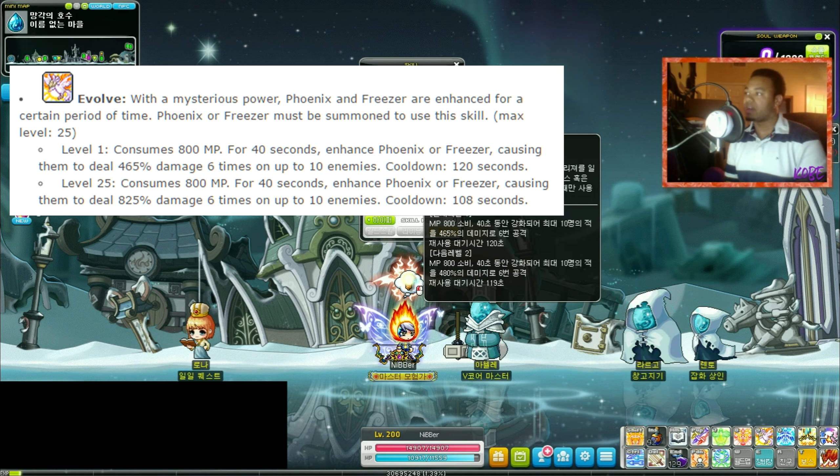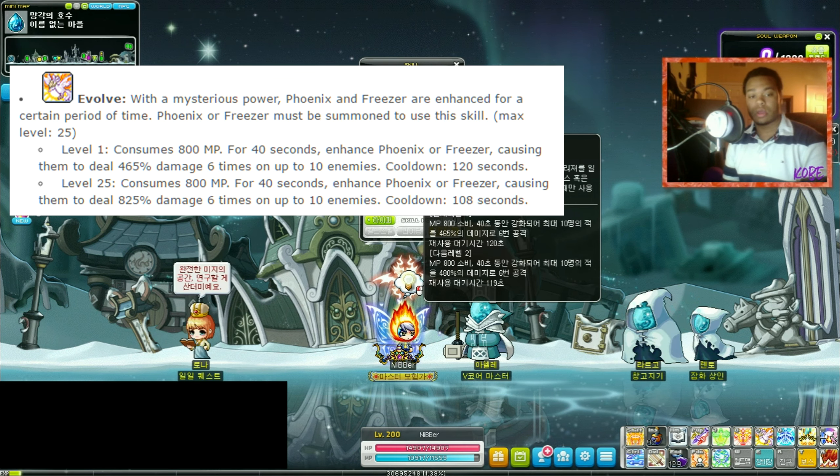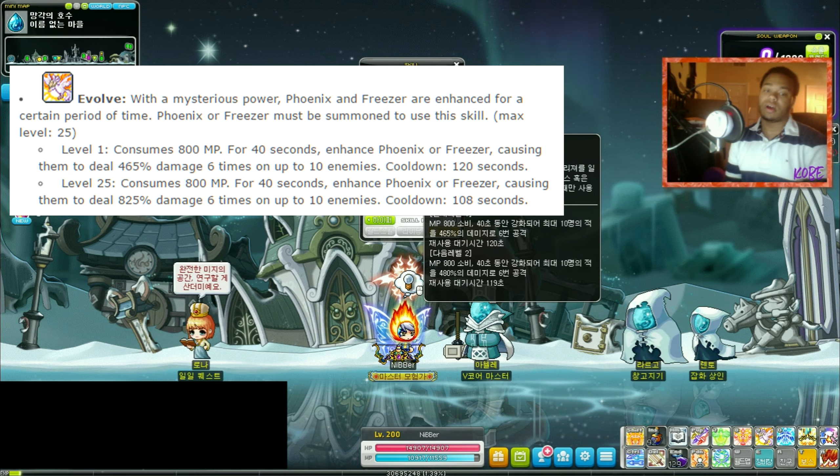What is up guys, this is Kobe here, and today I'm going to be going over the 8th of the 10 common skills released in the Beyond update. This one is Evolve. The description is basically: with the mysterious power, Phoenix the Bowmaster bird and Freezer the Marksman bird are enhanced for a certain period of time.